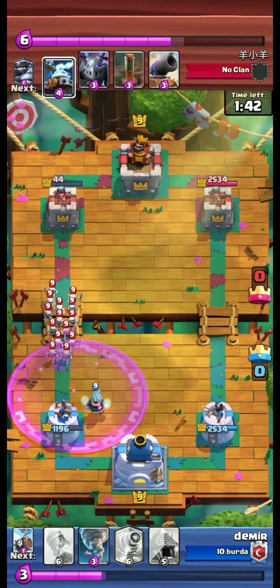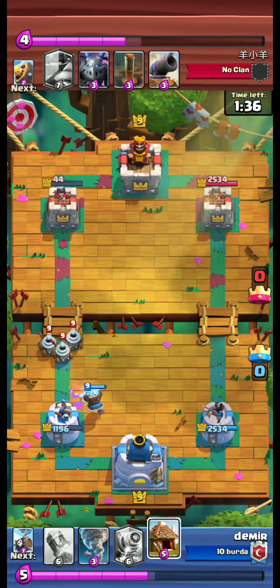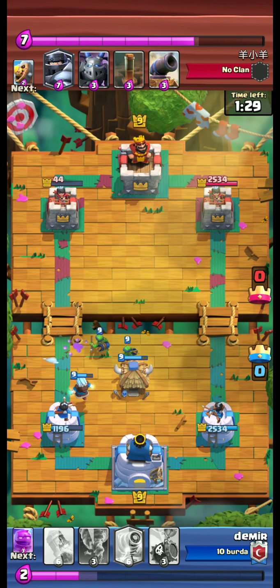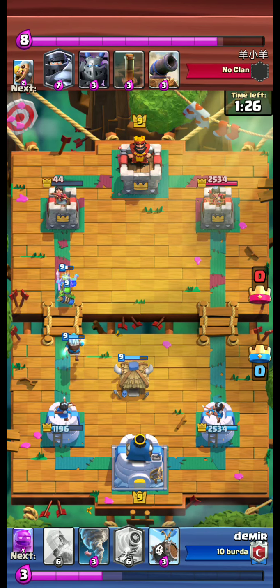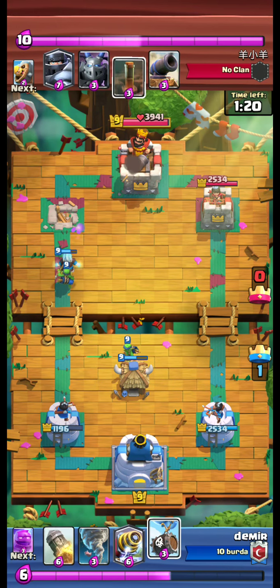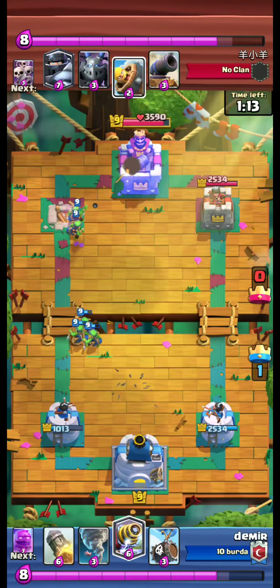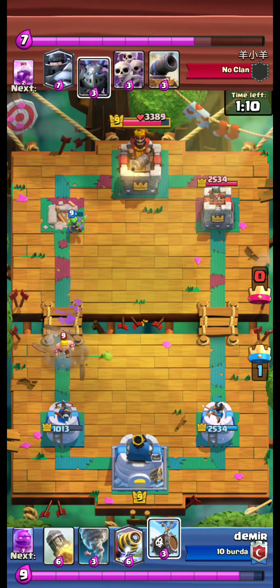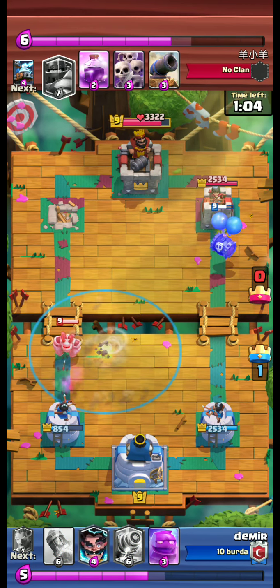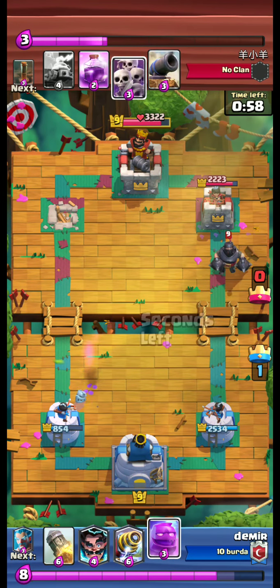Ice bees on the skarmy — come on, ice bees! Ice bees trying to take care of them. Yes, ice bees — we take the left tower! The opponent has earthquake. We send skeleton barrel to the right side and tornado the mega minion.